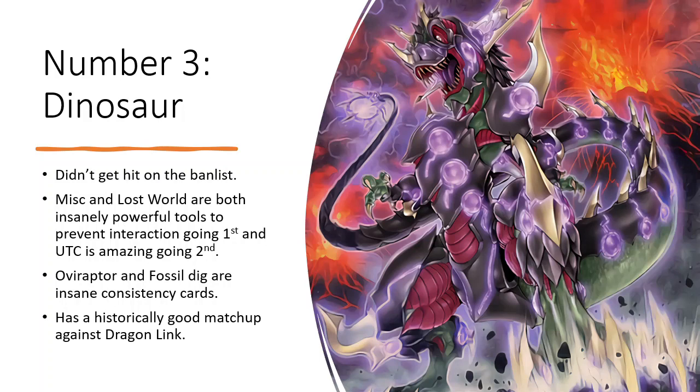Up next is number 3, Dinosaur. It took no hits on the banlist, and Miscellaneous Lorus and Lost World are both insanely powerful tools. They stop your opponent from really interacting with you going first, and Alternate Conductor Tyranno is an insane board-breaker. Overrafter and Fossil Dig are both cards that also still exist and make the deck insanely consistent.